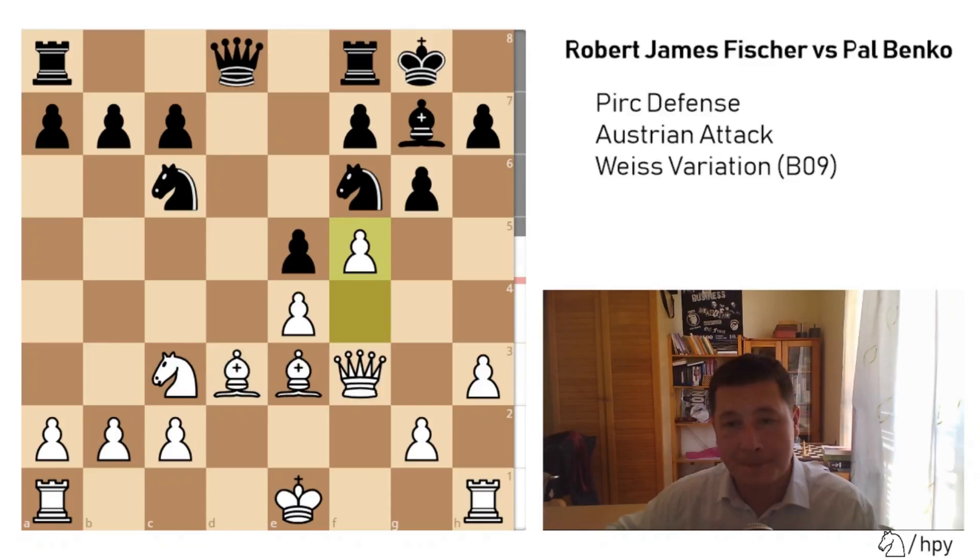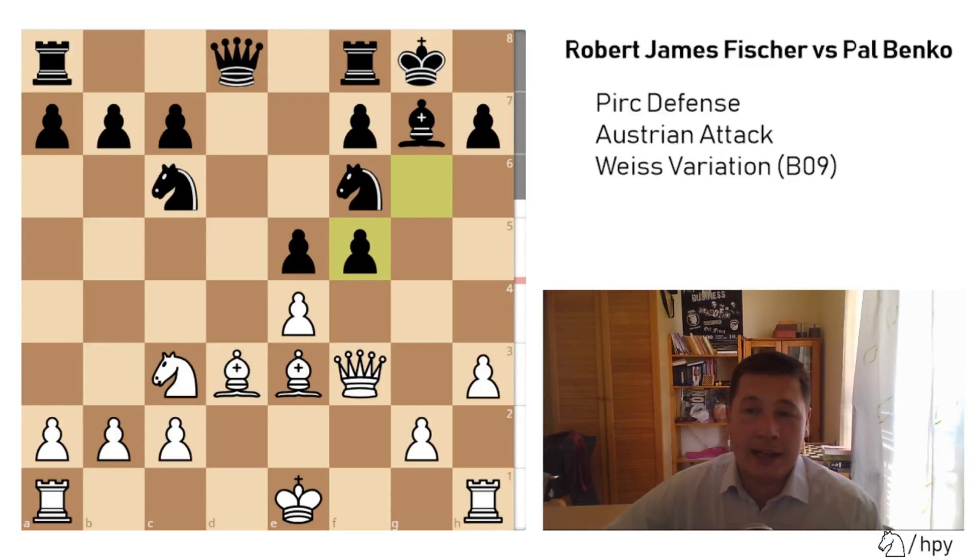But after f5, Paul Benko played gxf5. Even if you're playing somebody weaker than you, playing gxf5 is absurd, because you are opening up the roads to your king and weakening your kingside too much. This is just an insurmountable advantage for White, and this position is just lost.